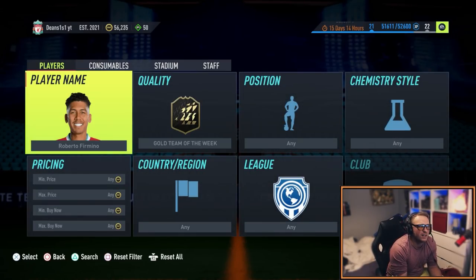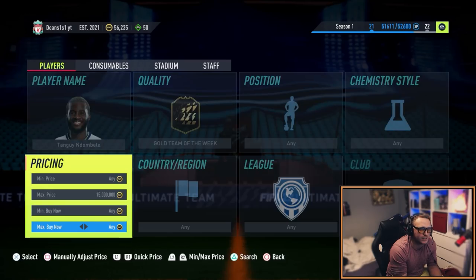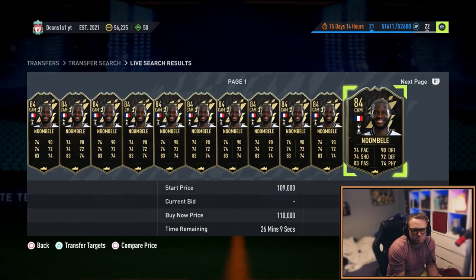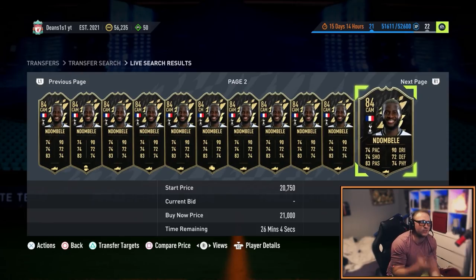Shesney, Rafinha, Dembele — let's check him out. These cards are absolutely low in price and we should be taking full advantage of it. He's probably around 15–16K, which gives you strong links into any of your French teams or Premier League teams. These are the sort of cards people are going to go for.